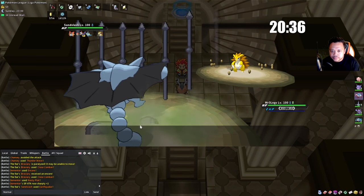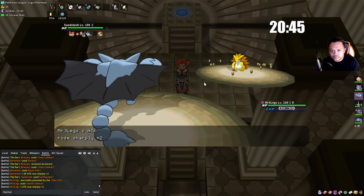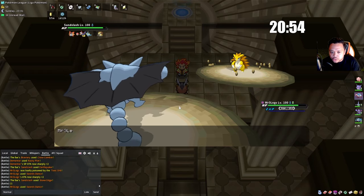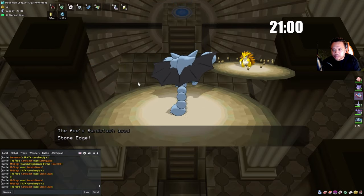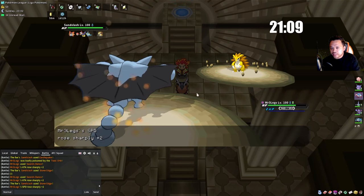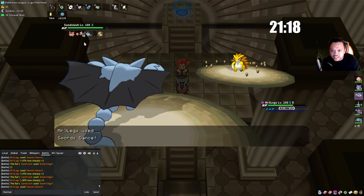We get Gliscor in and try to set up. He uses Stone Edge — he crit me but look at how well Gliscor takes it. He's most likely not going to switch out, so we keep setting up. Now we sweep with Gliscor without locking him into anything — Gliscor can just sit against physical attackers. We know Sandslash doesn't have Ice Punch or Ice Fang.